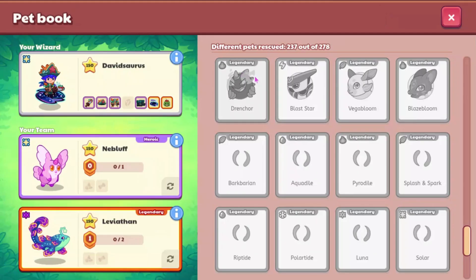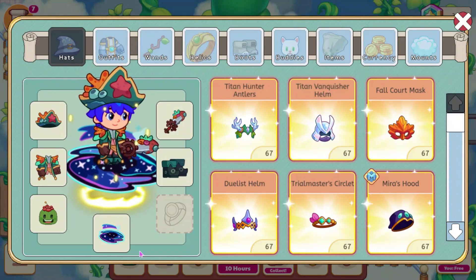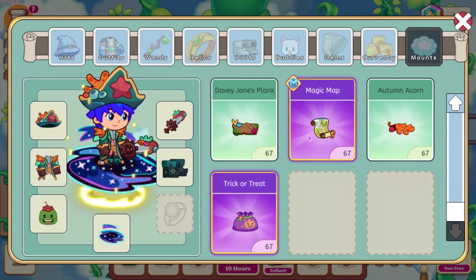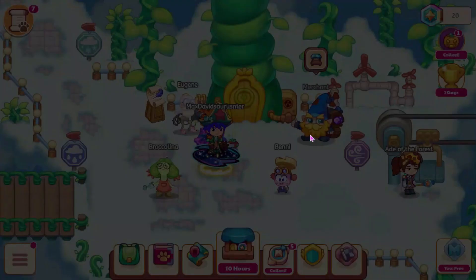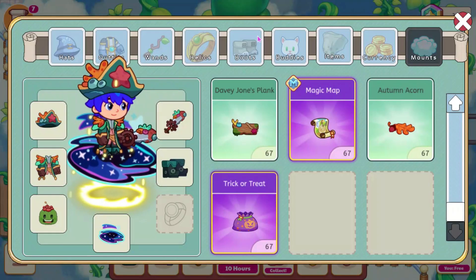So those are the two pets that were added. We also have a mount and a buddy that were added, which I believe are going to be for the next treasure track. If we go over to mounts, we have a new one called the Magic Map. It is really cool. It says 'Ancient Mystical Map of Sunken Treasure — that will take you somewhere.' I think this will be in the next treasure track, which is supposed to be like Mysteries of the Sky or something like that.